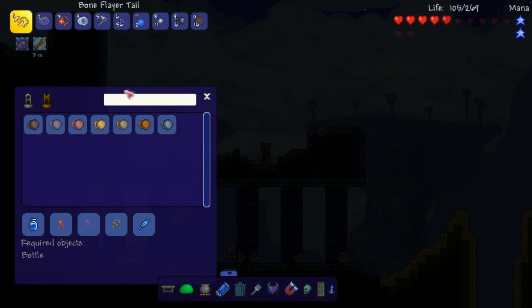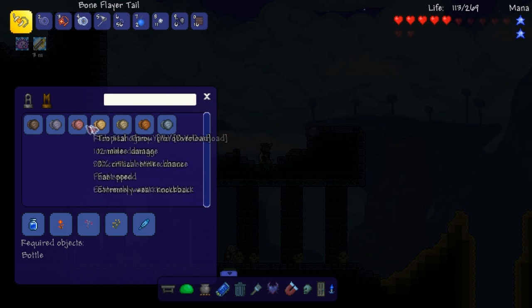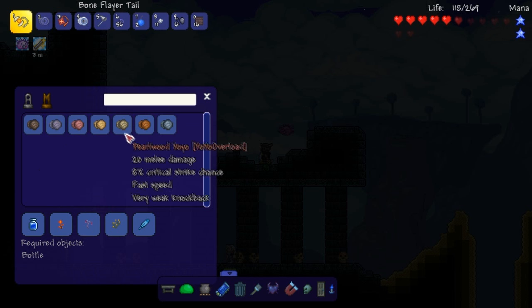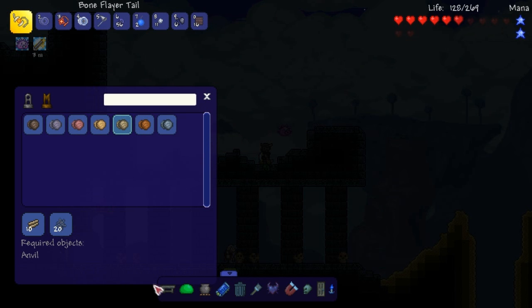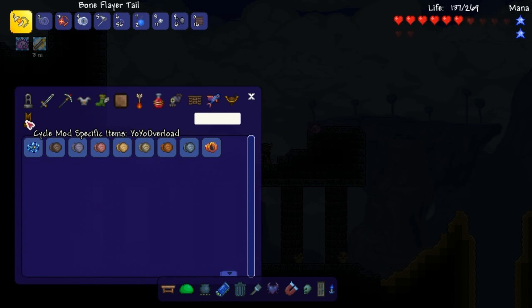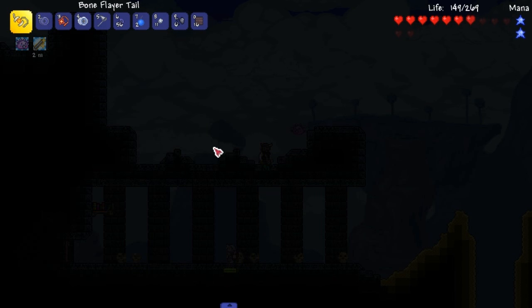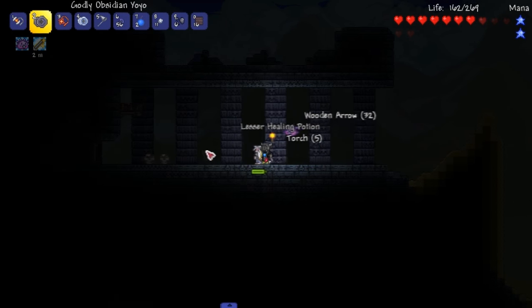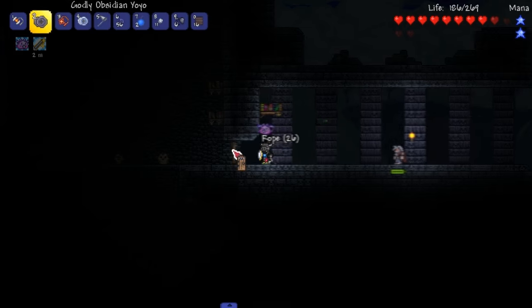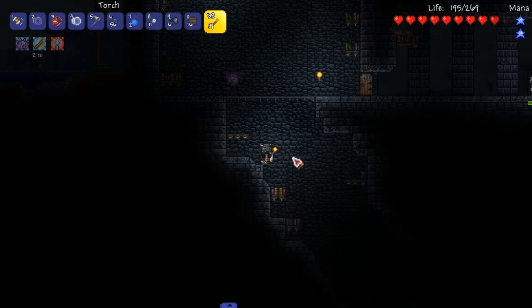Let's do it by mod — yo-yo overload. These are the only ones that are craftable. Pearlwood does some decent damage but we can't really get pearlwood, so there's no real point. The fireball is the one we want to get next. We might have to go get that really soon because that's really low damage and we already have a godly one that does 21 base damage. That might be something we gotta go grab by end of this episode.